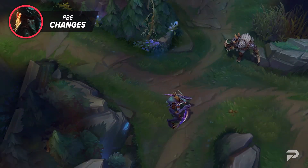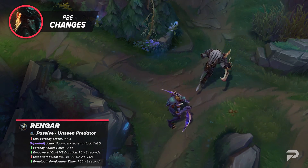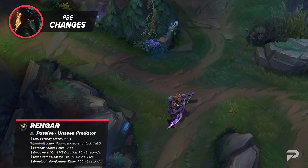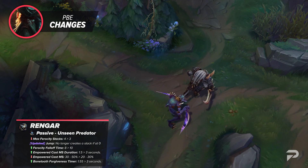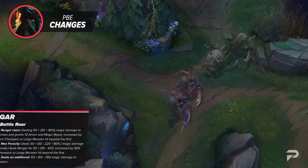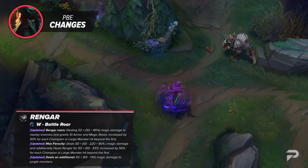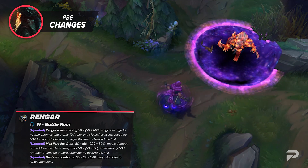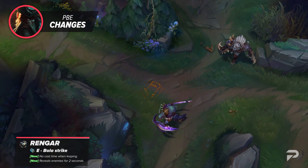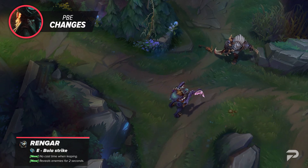Last but certainly not least, we've got Rengar's mini update. He's going to have his max ferocity stacks on his passive lowered from 4 to 3, and the empowered cast movement speed duration is being doubled. As for his Bonetooth Necklace forgiveness timer, it's also going to be doubled, which is going to help him with those situations where you only get an assist. His W will now offer armor and magic resistance depending on each champion and large monster hit, though its empowered variant will still heal like normal. Finally, Rengar's E will no longer have a cast time when leaping and will now reveal enemies for 2 seconds, which is a pretty nice quality of life change.